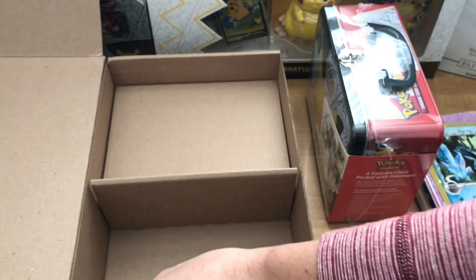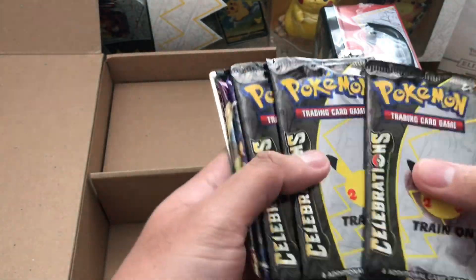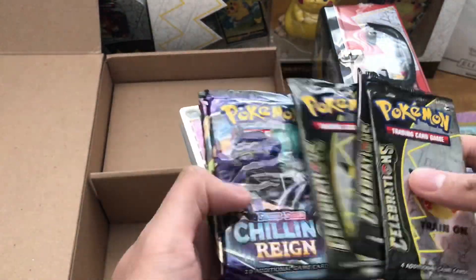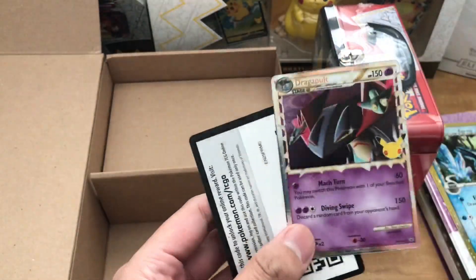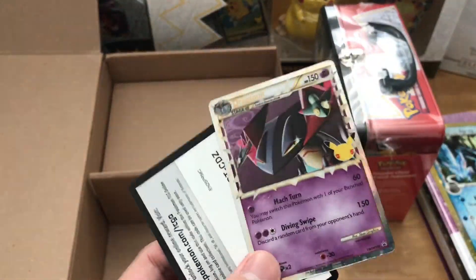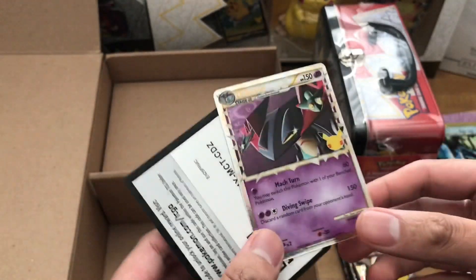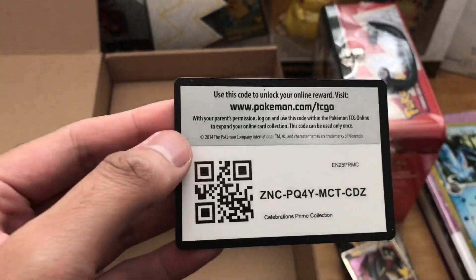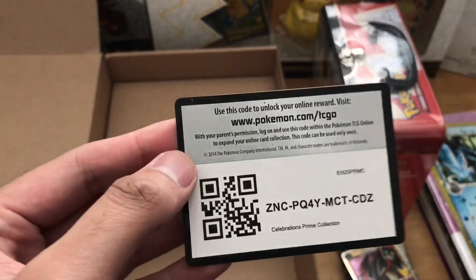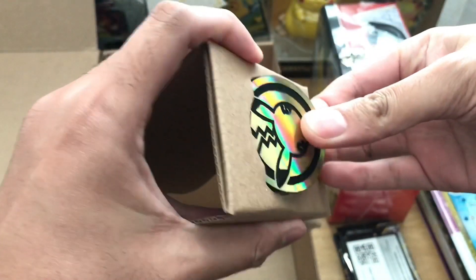We also got our Celebrations Packs — three of them here: Chilling Rain, Vivid Voltage Boosters, and a Dragapult Prime Promo Card. Setting those off to the side. Here's the code card by the way.